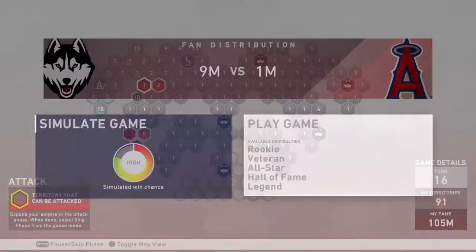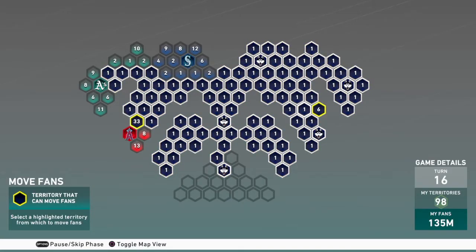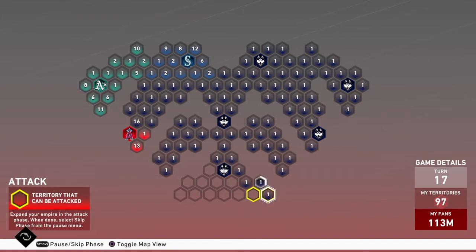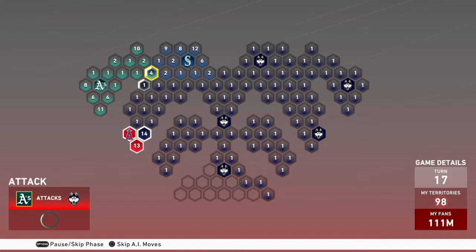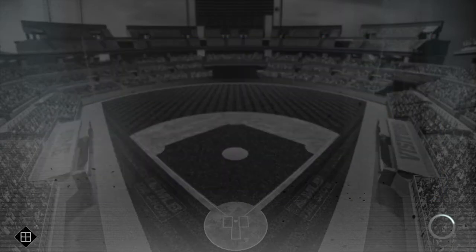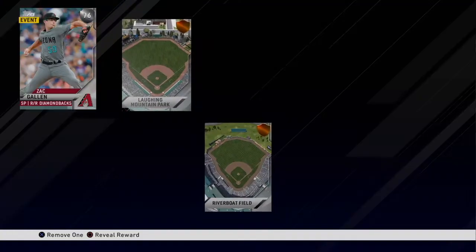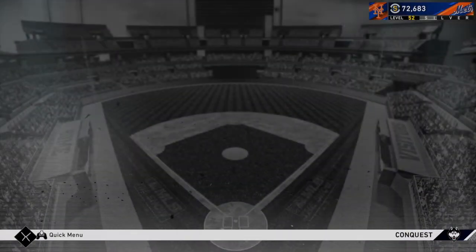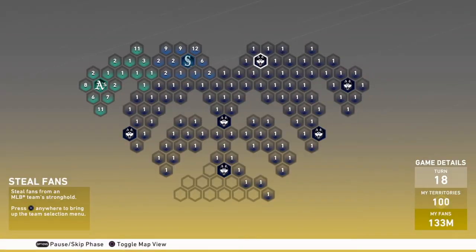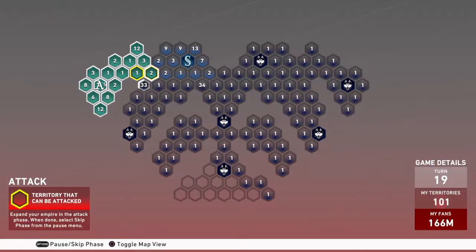I'm gonna border around the Angels and start making my way up to where the A's and Mariners are, going over to the A's side just to take away some spots. We got a goal there just for having some fans. I reinforce some fans and make my way down — 13 and 13 million fans for the A's. Then I reinforce to the Angels and play them on veteran difficulty again. There is a 200 stubs reward for beating the Angels' stronghold. Now I just have to take down the A's and Mariners, and I also have to steal 2 million fans — don't forget that mission.